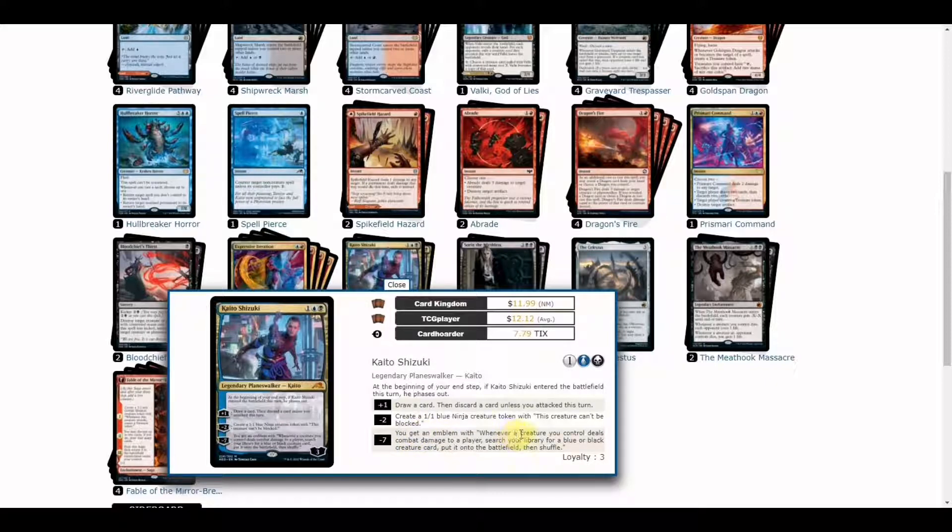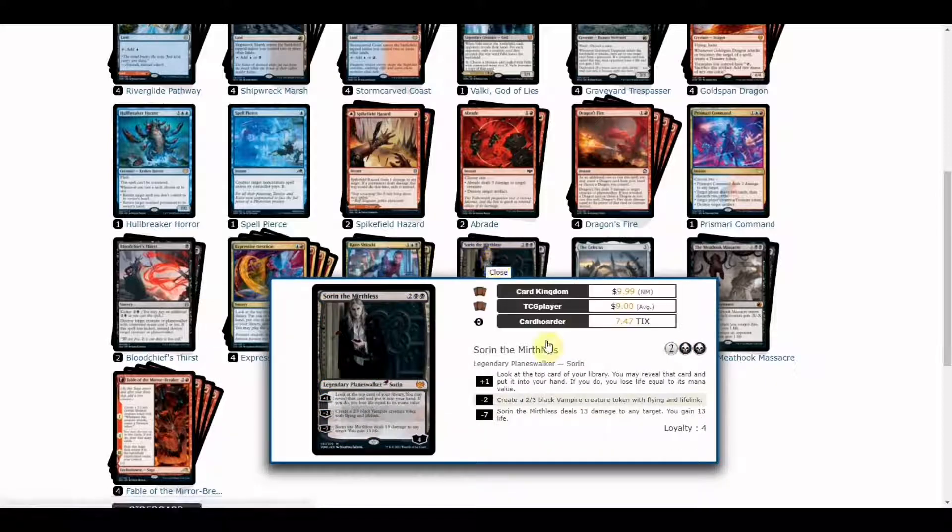If the long game goes on, you can get enough loyalty to reach Kaito's emblem: whenever a creature you control deals combat damage to a player, search your library for a blue or black creature card and put it into the battlefield. For Sorin, you get card draw by looking at the top card and putting it in your hand, though the drawback is losing life equal to its mana value. You also create a 2/3 black creature token to protect your board and protect Sorin.